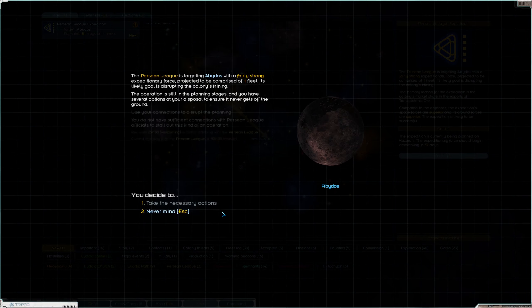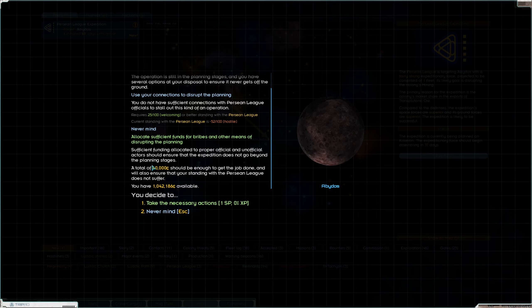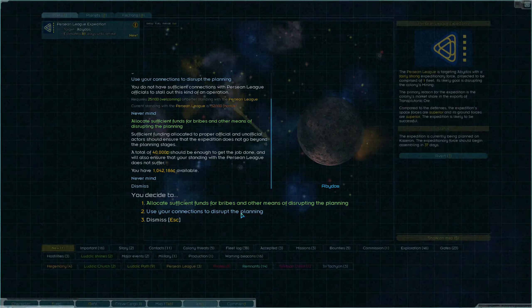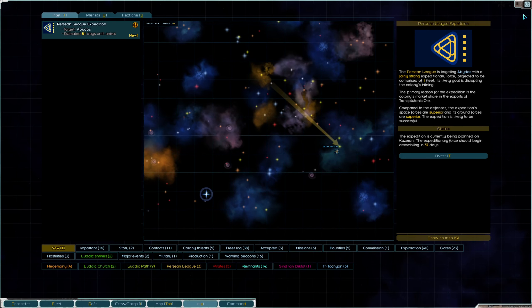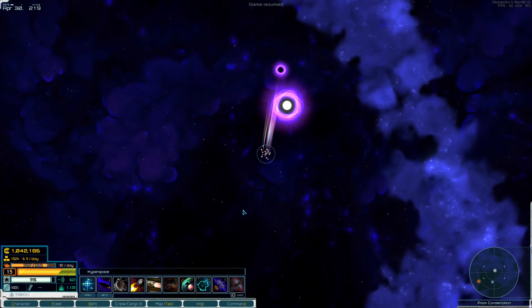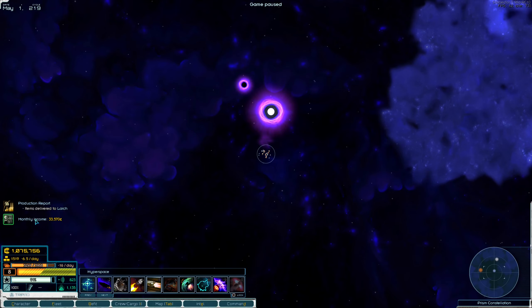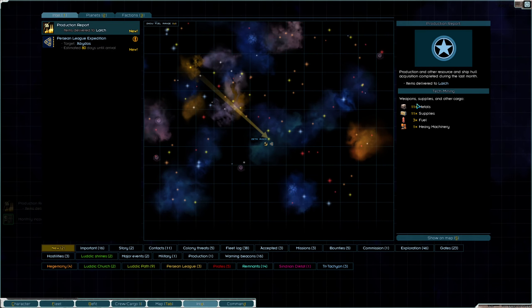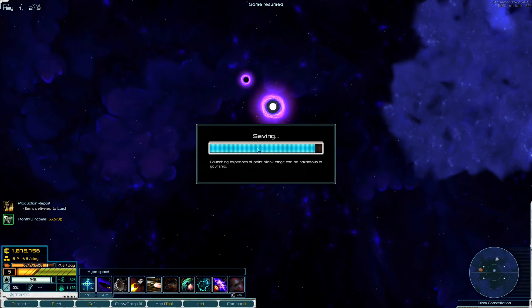We're going to have to go home at some point. A faction here doesn't like us, so we're not given the option to interact. We'll just make sure we go home in 81 days — that should be plenty of time to get around. They are here to disrupt our mining, which is a shame.